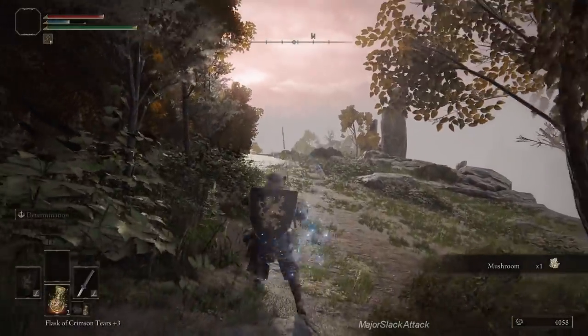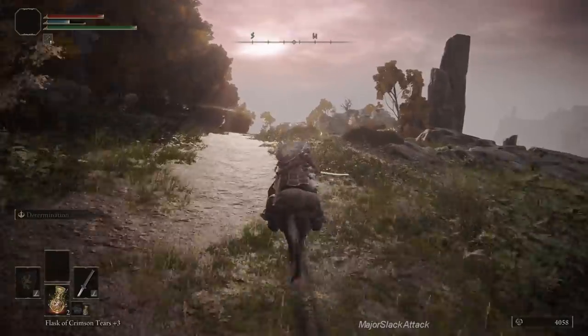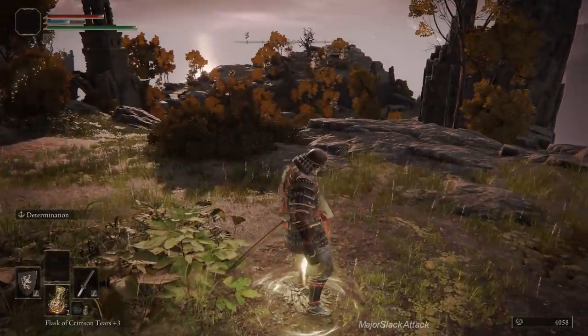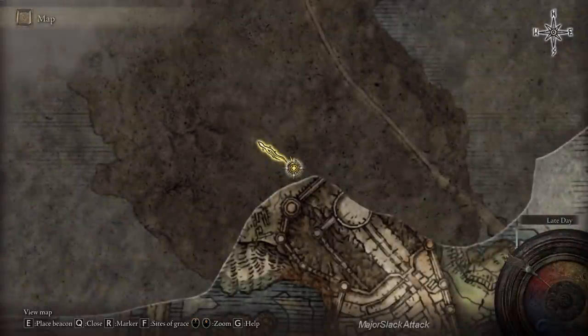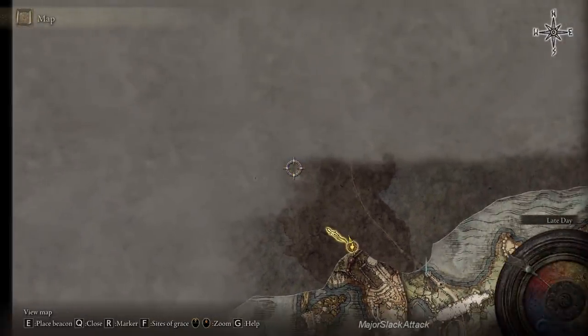And Liurnia of the Lakes — we have arrived. There should be a site of grace just at the head here. So we'll table this for a later date. We now have an entry into this whole area here. And as you can see, there is a map fragment right there — if we just get there, we can map out this whole area. Table that for a later date.